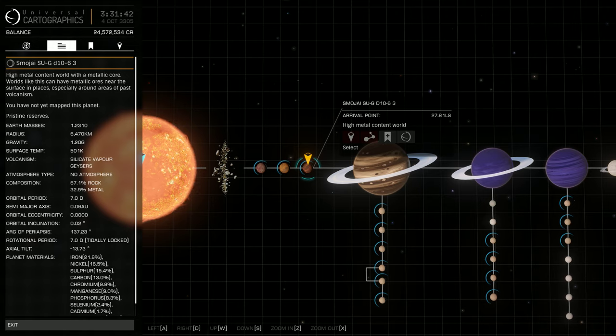Hey, I'm in Elite Dangerous right now, and I thought I'd show you what some silicate vapor geysers look like. You can see on this planet here, right there, we've got silicate vapor geysers.